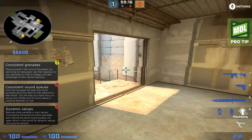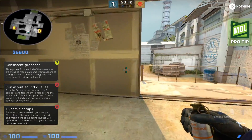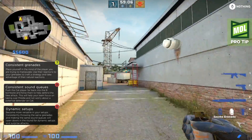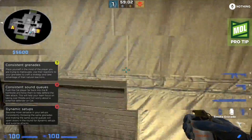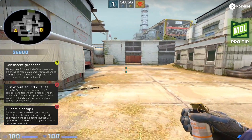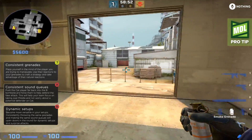Hey guys, Jordan Gilbert here, and today I'm going to talk to you about why it's important to make your mid control on Cache look the same every time. A lot of times in pickup games people fall into the usual two people playing A, one mid, and two at B. The only problem is it's very easy to lose mid control to the T's playing this way, and you really have to play dynamic on CT side Cache to have a good chance at getting a large number of rounds.